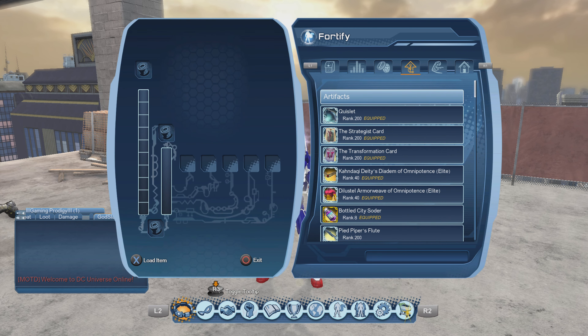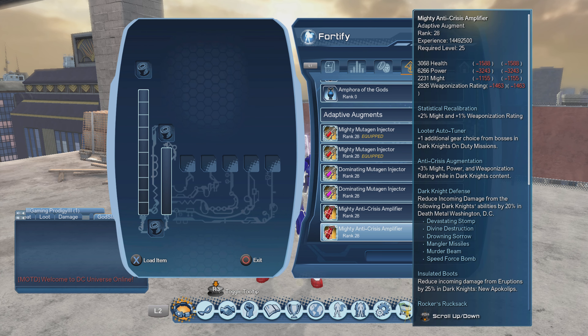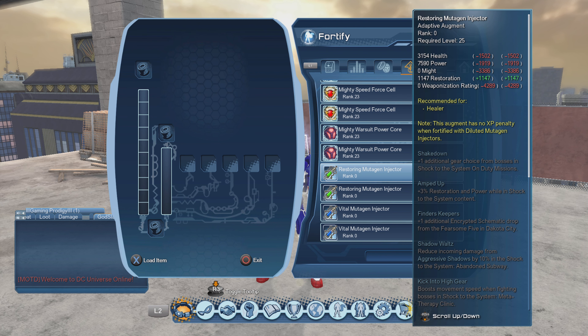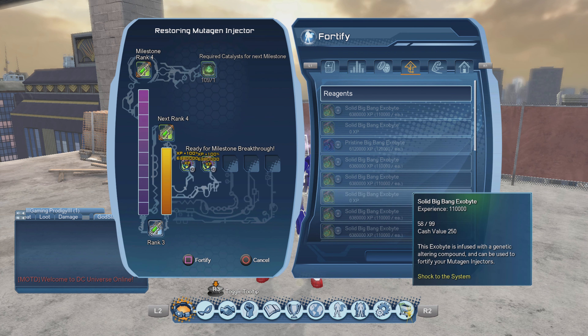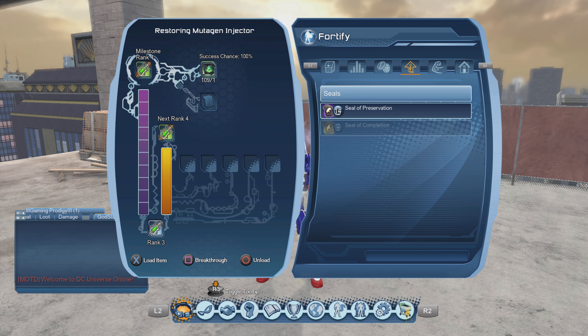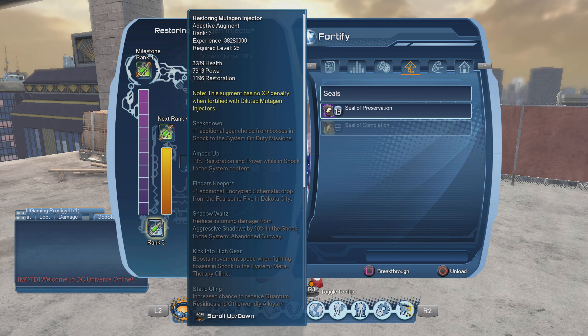Let's test that and see how much I'm going to get. I'm going to dump the experience — 58 stacks, that's one, two, three. To check the experience, you've got the number at the bottom. The experience is 38 million — I did the math correctly: 38 million, 280,000. Nothing critted, so we're not going to break through anything. We'll just leave it as that — 38.2 million, and we'll dump it into the next augment for the next episode.